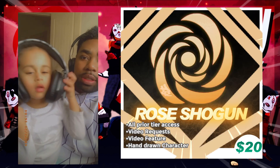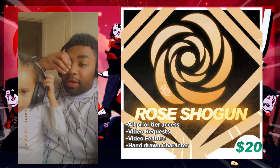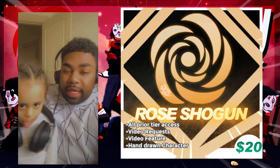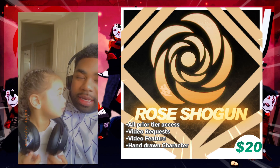Rose Shogun is $19.99. With this tier you can get monthly video requests or stream requests — of course I'll take majority vote on ideas, so make sure you guys join the Discord. You'll also get a hand-drawn sketch by me of your character.